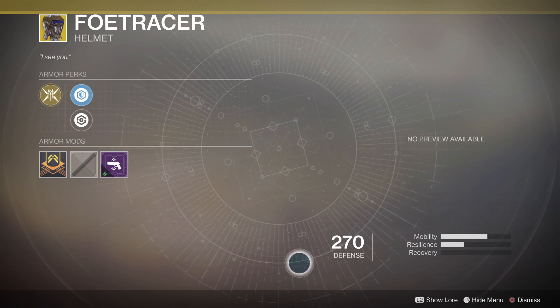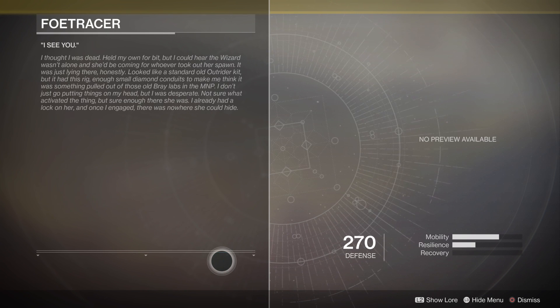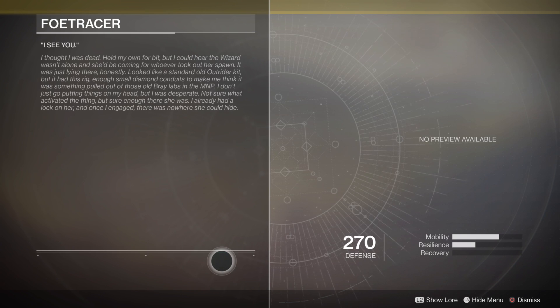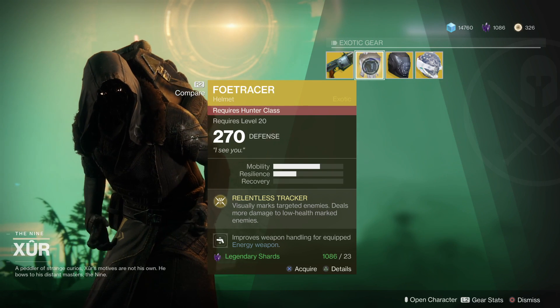The mod in it is the energy weapon mod, which improves weapon handling for equipped energy weapons. You can increase mobility or resilience. It'll set you back 23 legendary shards.